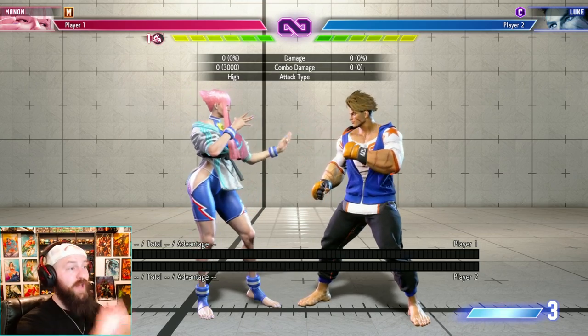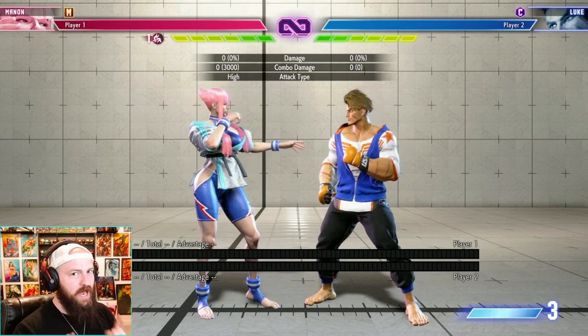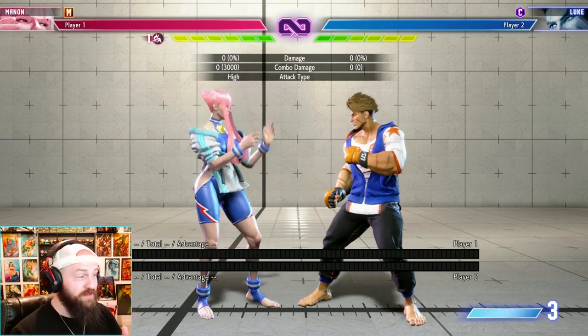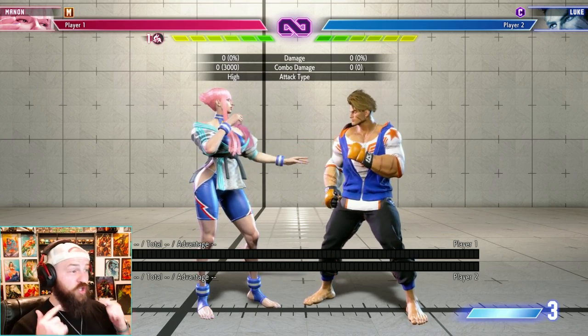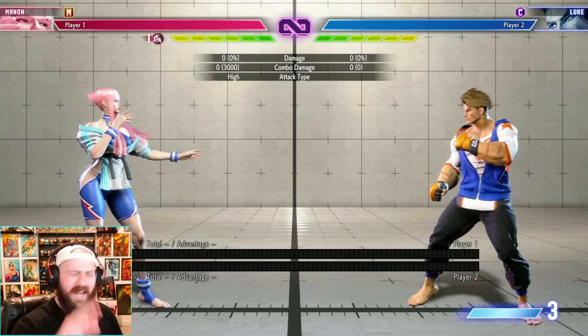Here's the key point: we're playing modern controls and that assist combo does the same damage it would do on classic controls. That exact same combo does 3000 damage on assist combos in modern, and if you do the manual inputs on classic controls it still does 3000 damage. You're not getting that 20% decrease on damage when using your assist combos. I'm sorry, what?